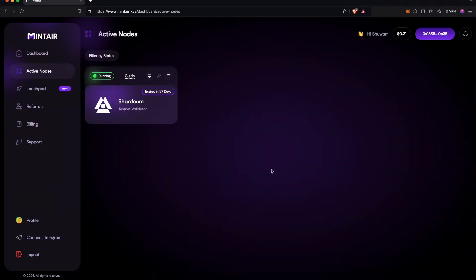Once the payment is made, you can go to Active Nodes, click on the Shardium node, then click on the View Node button, which will redirect you to the Shardium dashboard.